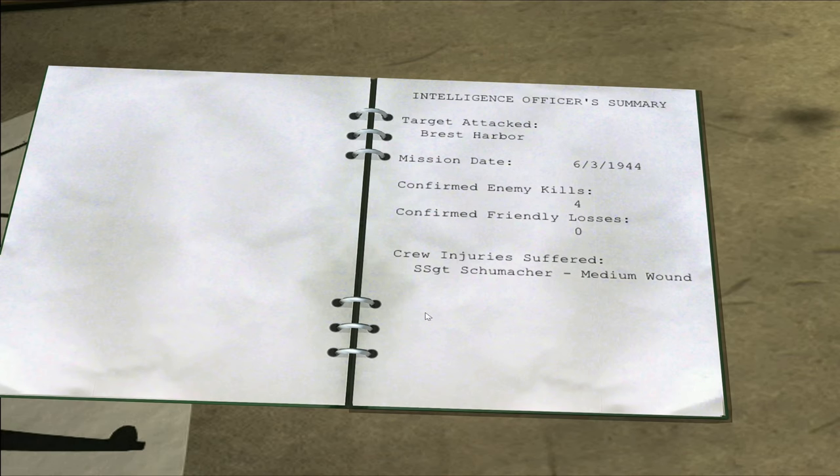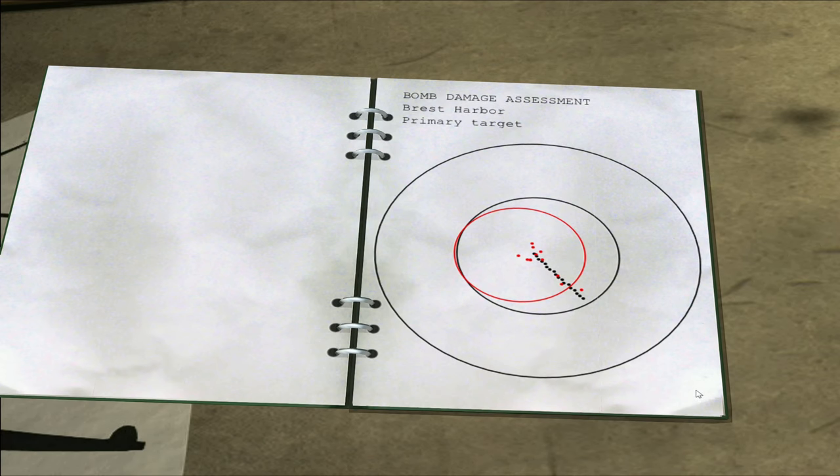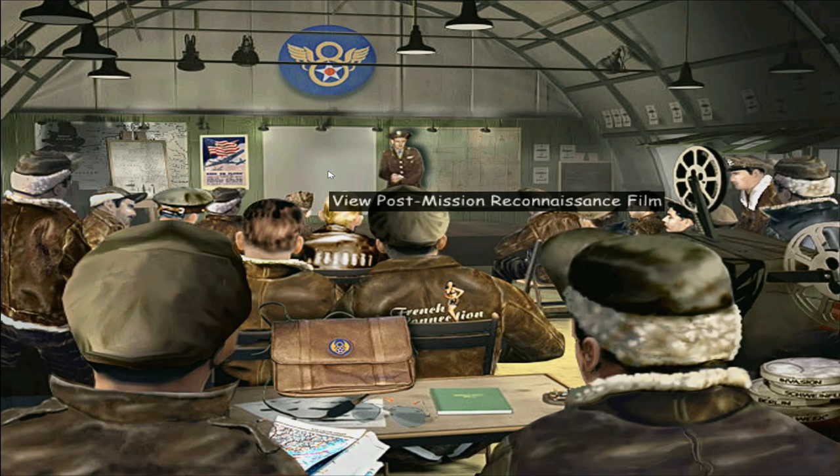Staff Sergeant Schumacher did get a medium wound, so he's out. I wonder if Wilson's ready to return — I don't think he is. Here's the bomb drop map: that would be the cargo ship, that's probably the cruiser, and then we're going down the quayside and hitting the buildings beyond. I think a 'near miss' rating is a bit harsh. Commanding officer's summary: no promotions, Legion of Merit for Schumacher — did he bag all four aircraft? Wow — Schumacher really is racking up those medals.